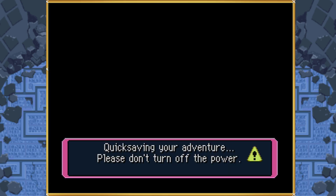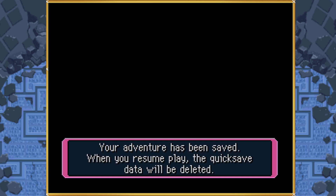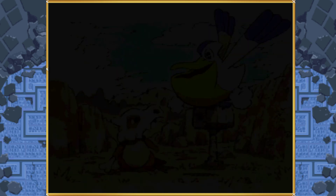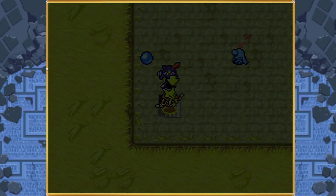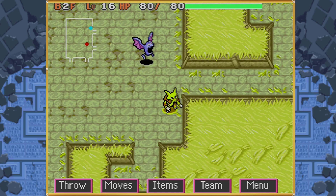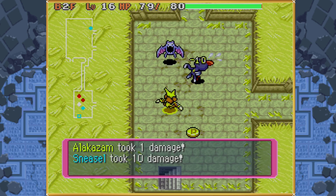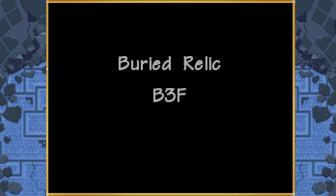We will be quicksaving again in our Regice fight, and that is to manipulate the rest of the dungeon so we can actually get Registeel. Part of the reason this took so long is just being able to find a manipulation that actually allows us to recruit them, since they're so difficult to recruit in the first place. Even being able to route everything out and manipulate it using save states, it still took quite a while.